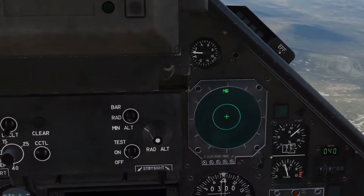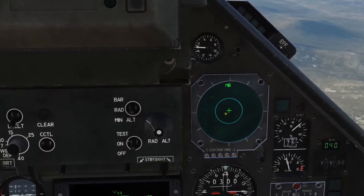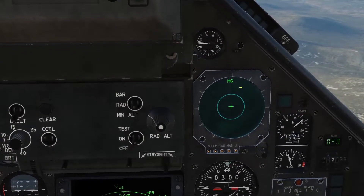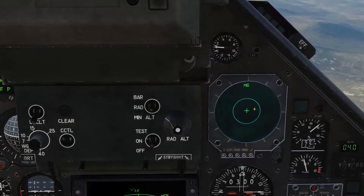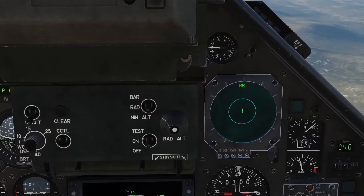So this is your RWR — you're looking at a top-down display. This is our aircraft in the middle, and that's our nose or our tail. Everything on the outside has active radar and it's just searching, just scanning — no threat. If it comes into the middle here, we've got a problem, because that means it's tracking us.